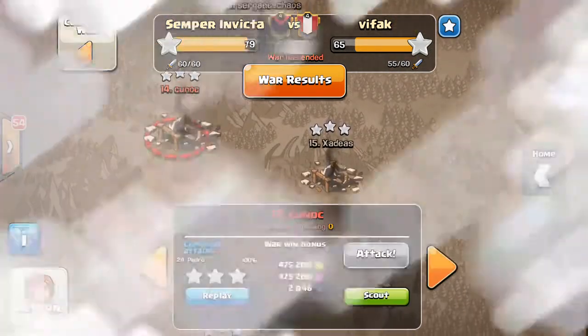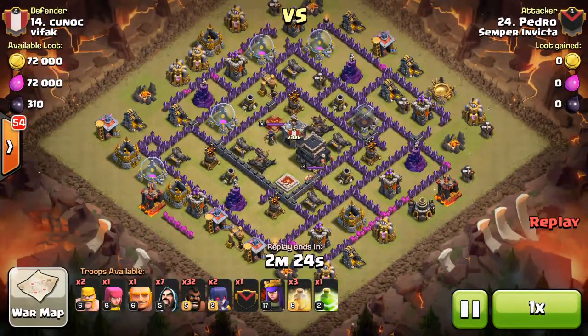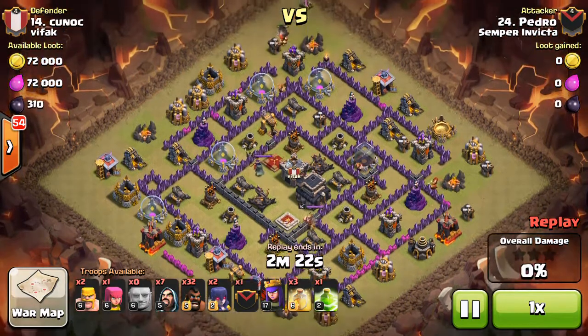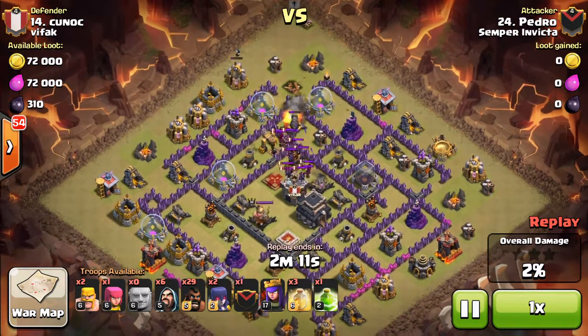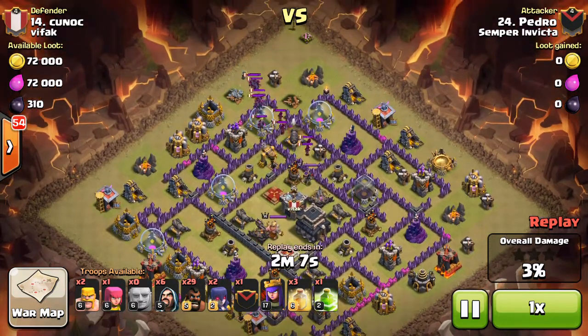We had some issues with the top Town Hall 9s, and a lot of our guys lower on the list had to attack a lot higher. You can see Pedro here is number 24 and had to attack number 14. He doesn't have his Barbarian King for this raid either. But he does it beautifully.